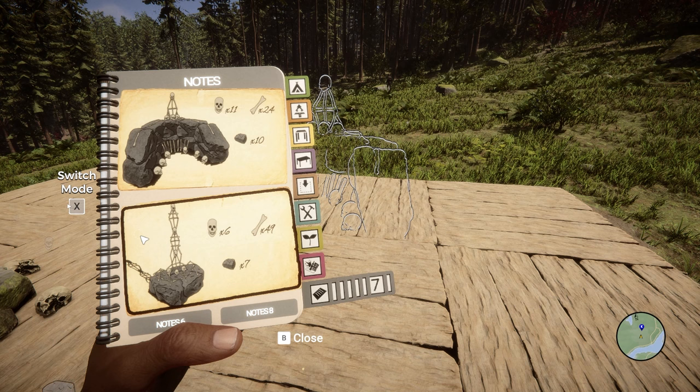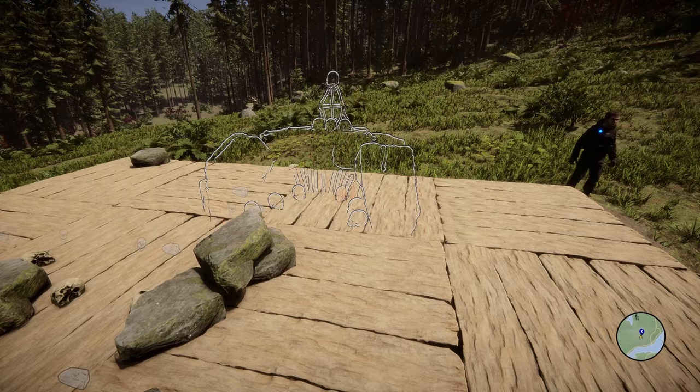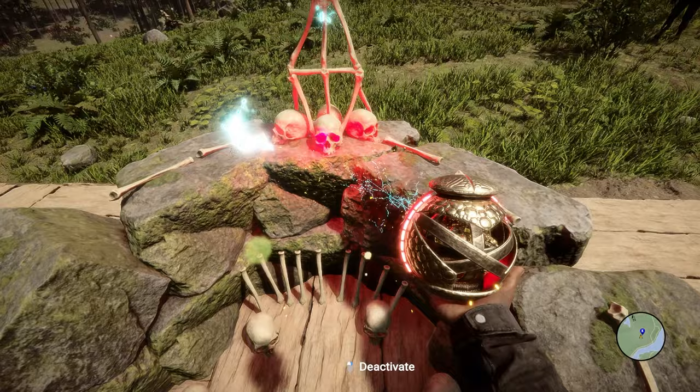Once you get back to where you're going to place it, all you've got to do is go to your notes, go down to the very bottom, and find whichever page it's on. If you have all the notes, it's probably going to be towards the end. Then all you've got to do is place it, put the mats in it, take your artifact, right-click, and activate it. That will start it producing solophyte.